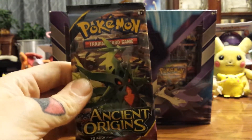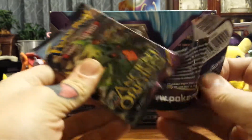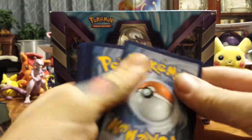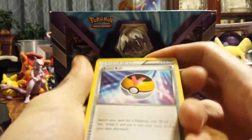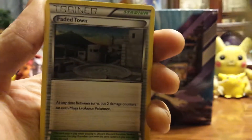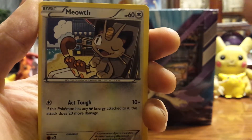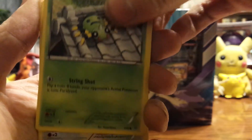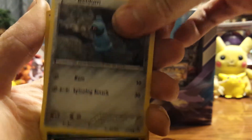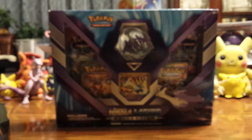Last pack of the 10 is another Ancient Origins. We've got a Level Ball, Sliggoo, Faded Town, Meowth, Spinarak, Porygon, Unown, Beldum, Reverse Holo Ampharos Spirit Link, and a regular rare Regirock.